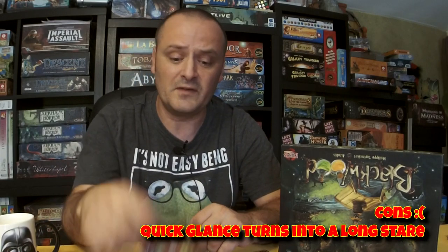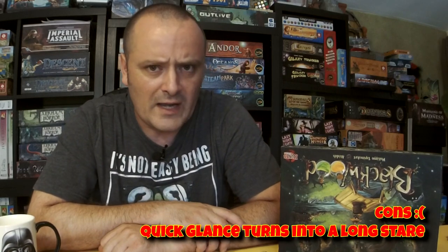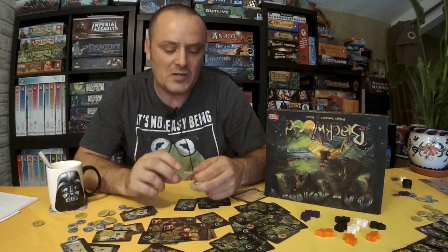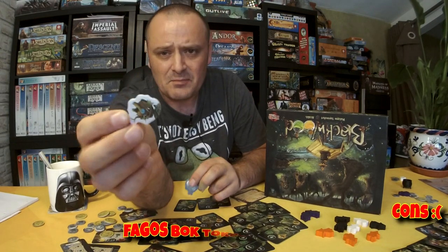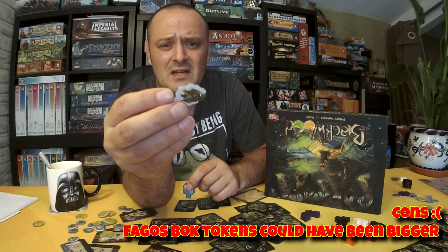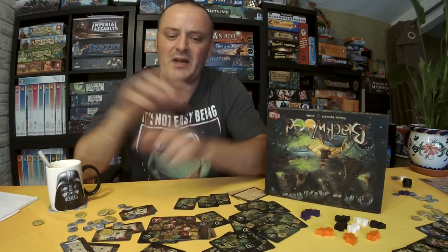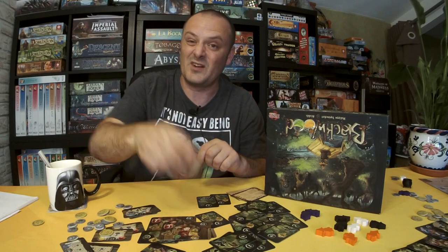Also, talking about information visibility: the Faggusbok tokens could have been cards instead of small tokens. The information on them is very small, but once you know what they are, they serve their purpose — they're just a token you put in front of yourself. They could have been bigger cards, similar in size to the other cards.